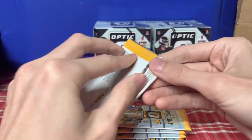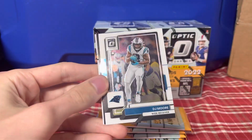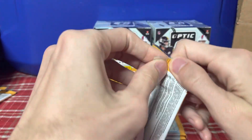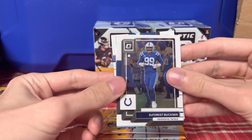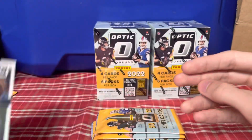Packs look clean. Donna McNabb, DJ Moore, Diamond Hands Justin Jefferson — that's a sweet card — and then Chris Olave on the base. Miles Sanders, DeForest Buckner, Mac Jones on the holo, and then a Josh Paschel. One of the lines is a rookie.